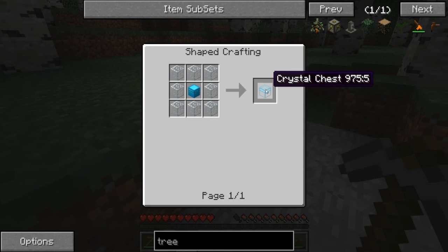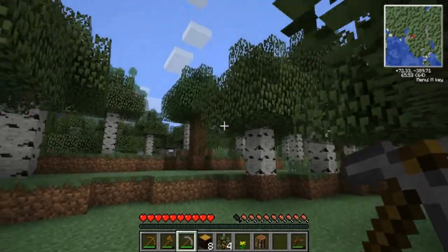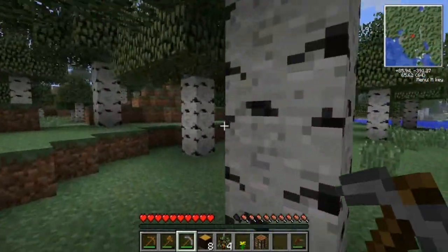I suppose it's just that they can hold more things. I'm presuming this is the crystal chest - that's the thing that can hold pretty much everything, I think. Probably not got a huge amount of space but it's pretty cool.